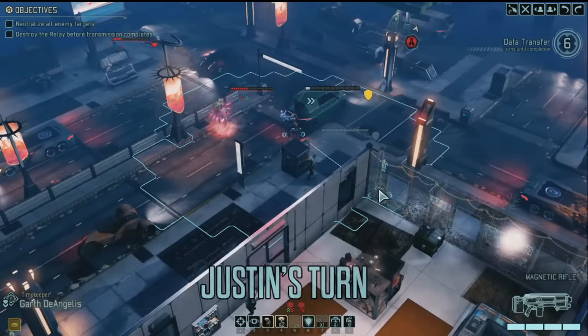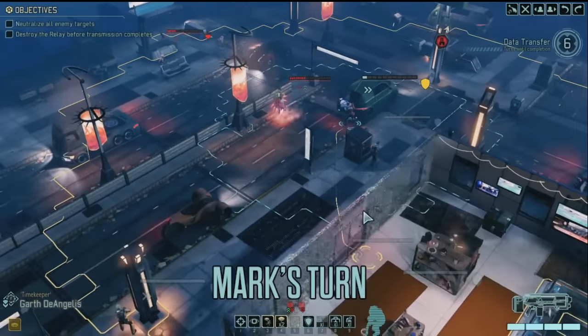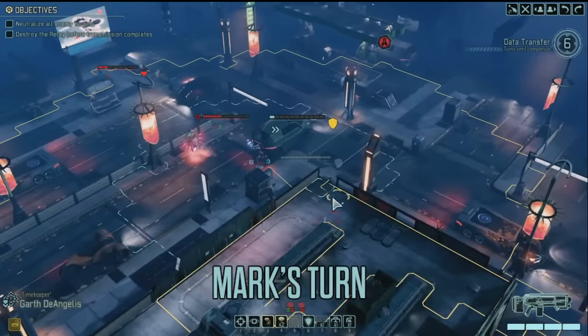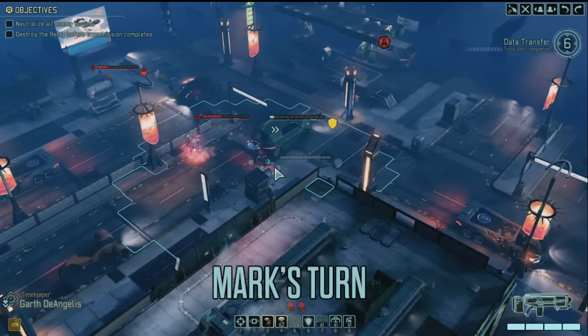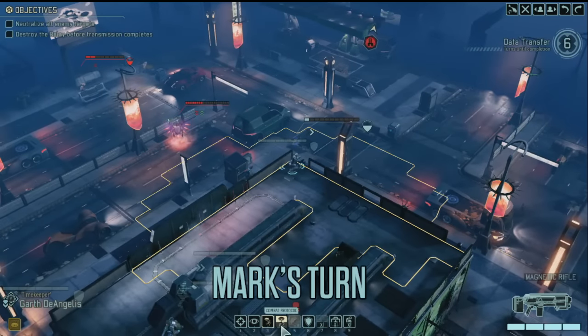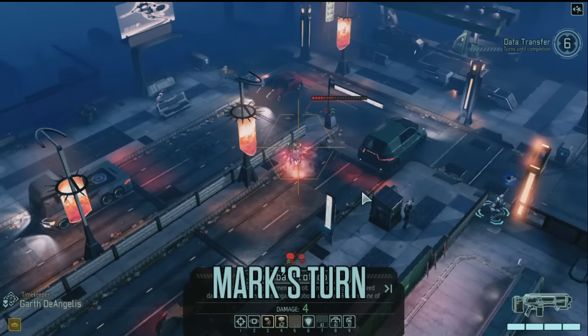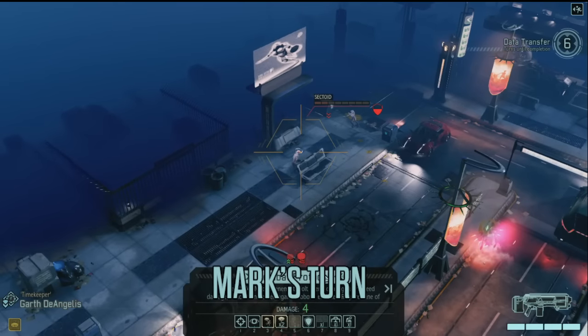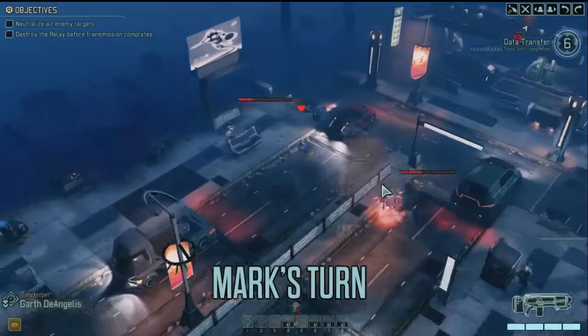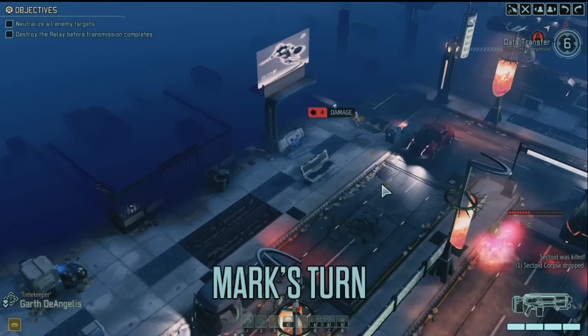The old combat protocol. Or I could go for the rookie kill first, but then I would move up next to this Archon. I think it's a worthy risk. If you're just joining us now: Mark and Justin are each controlling three soldiers of this squad, playing for points. One point for a hit, two points for a kill. Sorry Mark, you're only on the board with one point. What's gonna happen here? There it goes.